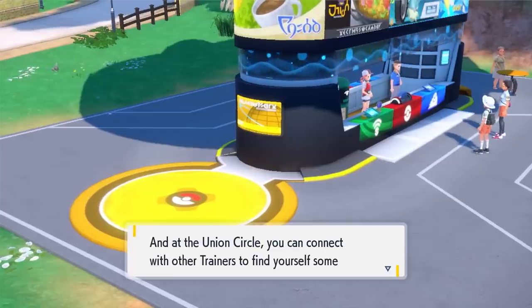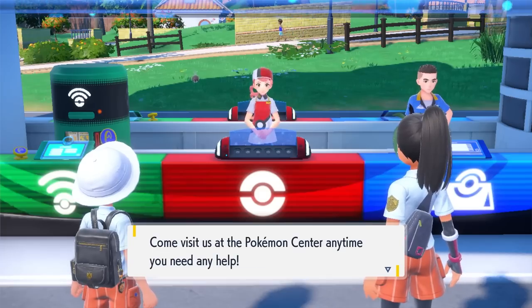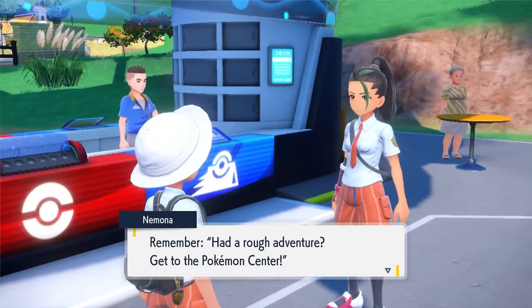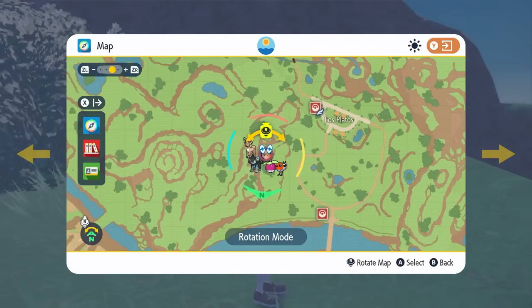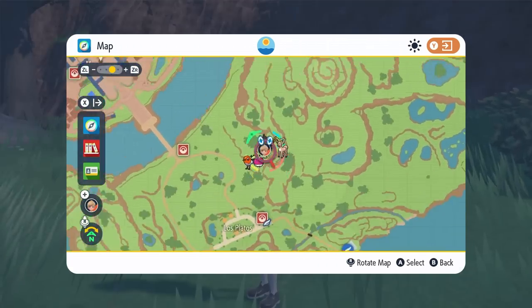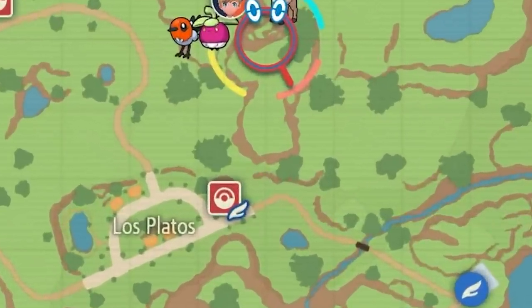Once you reach the first Pokemon Center you will be able to trade Pokemon into your game, allowing you to trade over other starters if you have two copies of the game and another Switch, or friends to really customize your party. Once you visit a Pokemon Center and heal up or use it, it will become a fast travel point, allowing you to fly back to that location from anywhere else on the map.